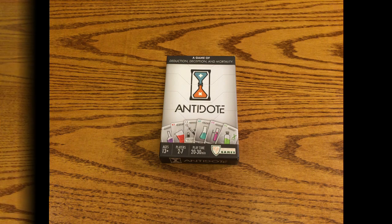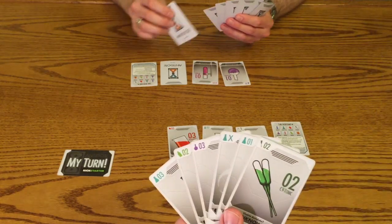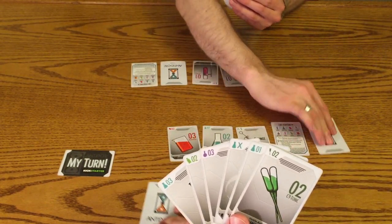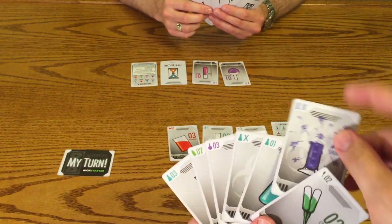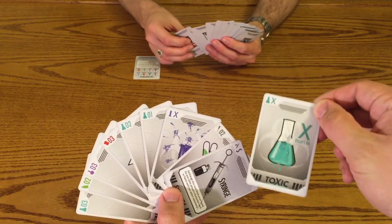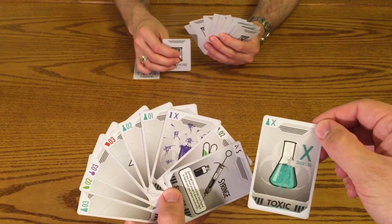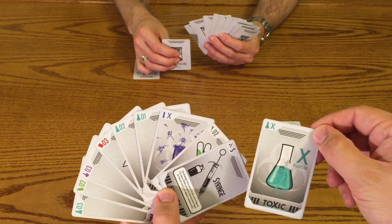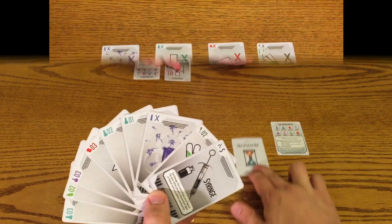Today we will cover the rules for 3-7 players. In Antidote, we are all scientists in a laboratory where a toxin has spilled. That toxin threatens to kill us unless we find the right antidote for it. Everyone will start with a large hand of cards and slowly trade and discard those cards to both gain information and get the right antidote. The game ends when all players have one card, and that is the antidote they have to drink to see whether or not they survive the game.